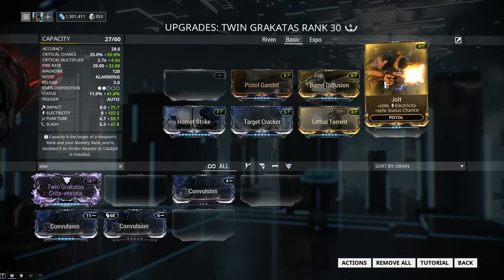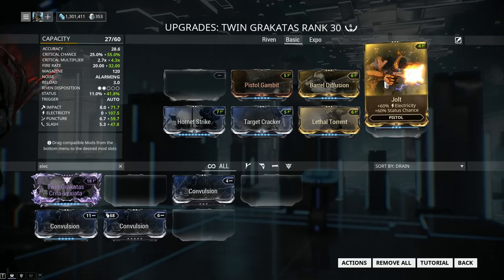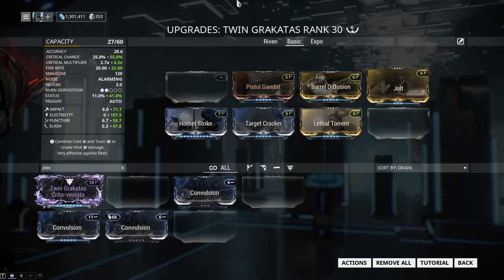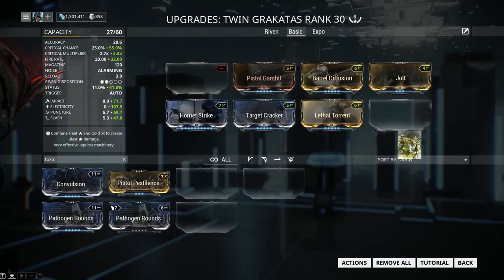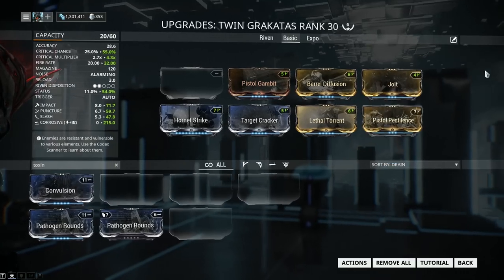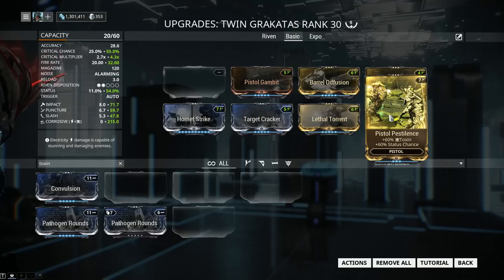When it comes to the 60-60 mods, Jolt unfortunately is very expensive. On PC, currently, the prices have dropped because last week Baro Ki'Teer brought it. You can only obtain Jolt from Baro Ki'Teer or the Trade Chat — currently going for about 40-50 plat on PC. I do recommend picking up one copy of Jolt, you will need it for a lot of weapon builds. Now that we've got our electricity, let's make our Corrosive with Pistol Pestilence, which will offer 60% Toxin and 60% status chance. Pistol Pestilence is a whole lot easier to farm — you get it from Corrupted Vor in the Void, or head to the Trade Chat for 10-15 plat max.